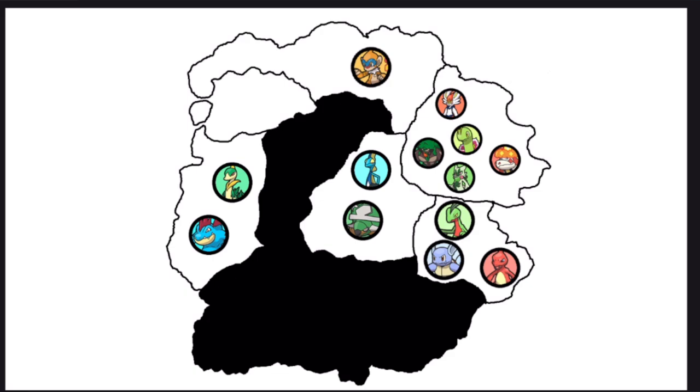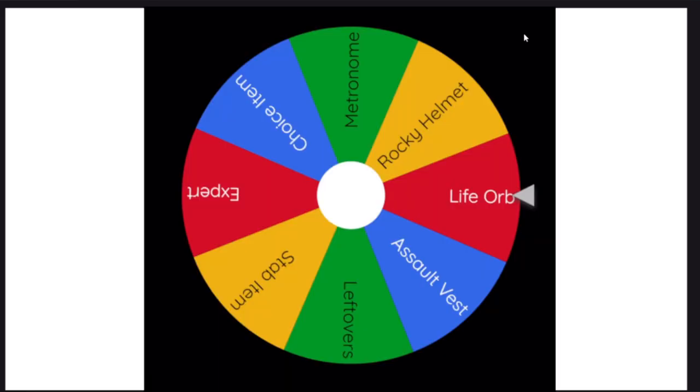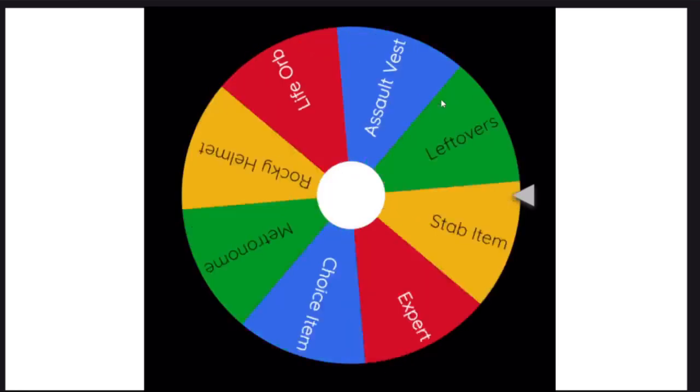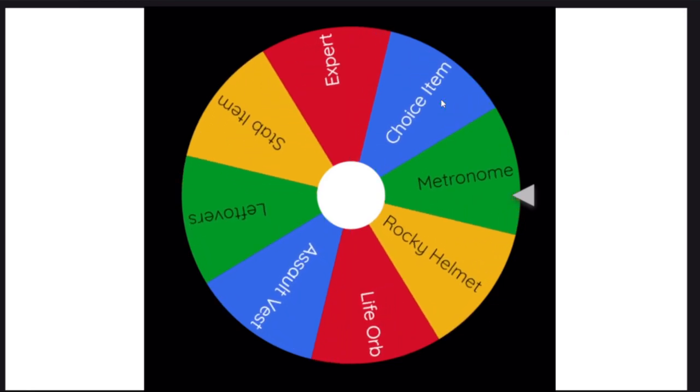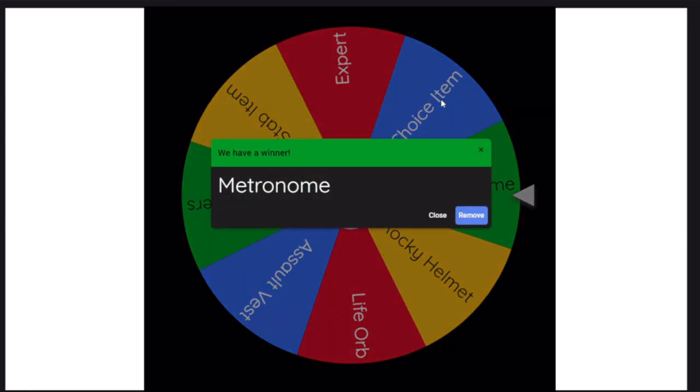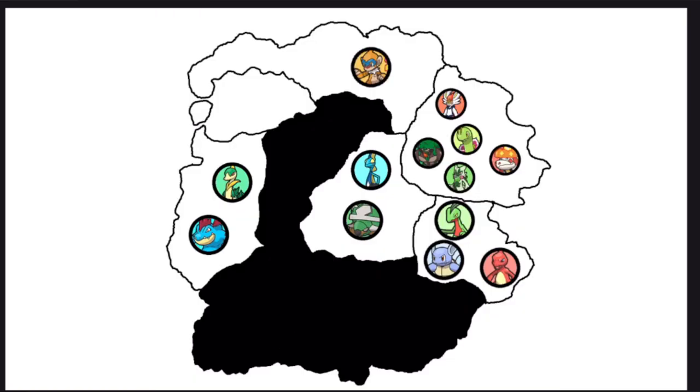Monferno gets an upgrade — an item. It's going to get Metronome, which causes the previously used move to have a higher chance of being chosen. Monferno will soon be Infernape. Today's fighting is not over.